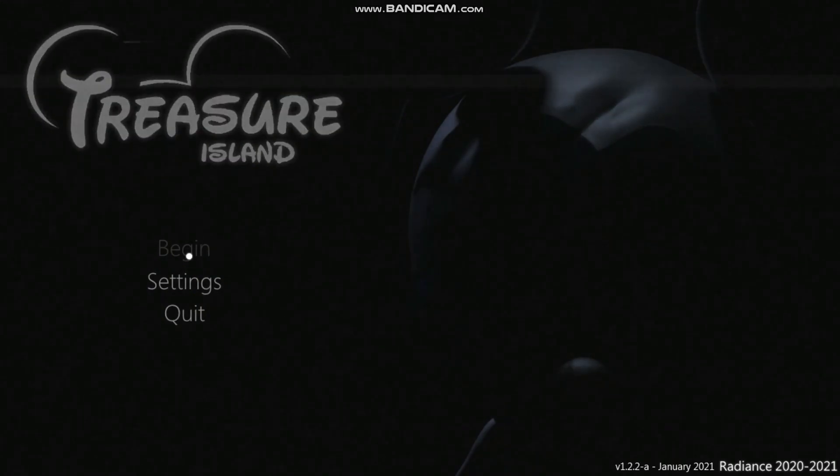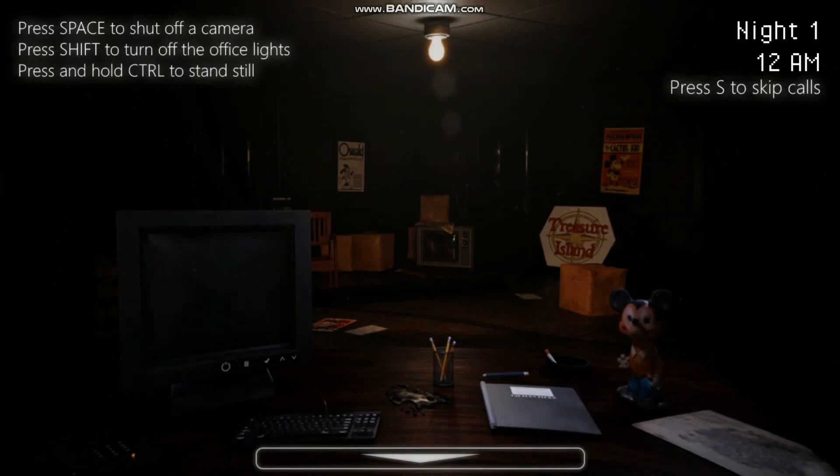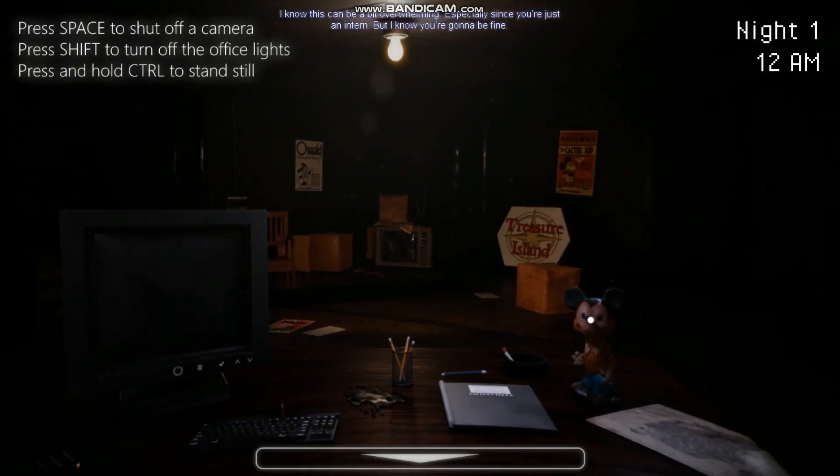Normally I don't play these type of games because my reaction time is not that good — it kind of freaks me out a little bit. Alright, let's get started. Tip: turning off the office light can save power, be careful with the switch, and don't stay in the dark. Press space to shut off a camera, shift to turn off the lights, and control to stand still. Thanks so much — shift, control, space. Press S to skip calls.